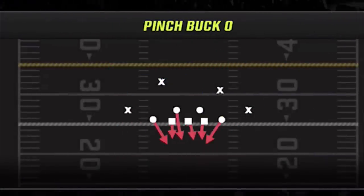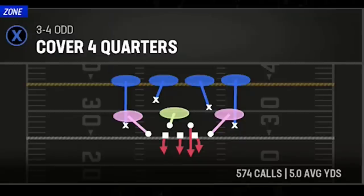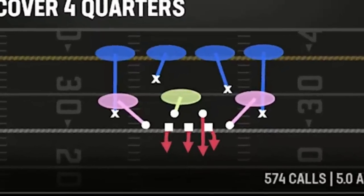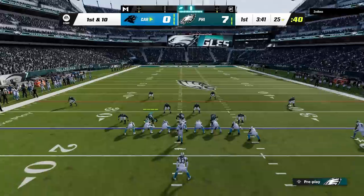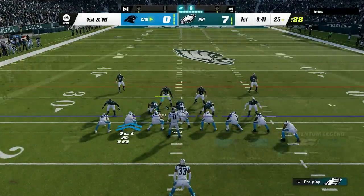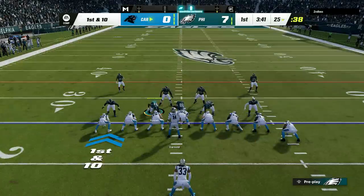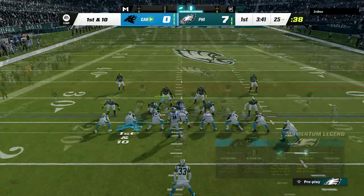For my audible plays, I'm only using two: the pinch buck zero and the cover 4 drop. The setup for both looks the same to your opponent — all I do is pinch the entire defense by pressing RB or R1 and down on the left stick. This closes up all the run lanes inside and brings the entire defense into the box versus the run, but it also gets the outside linebackers in faster when I blitz, making this the most important adjustment on every single play.